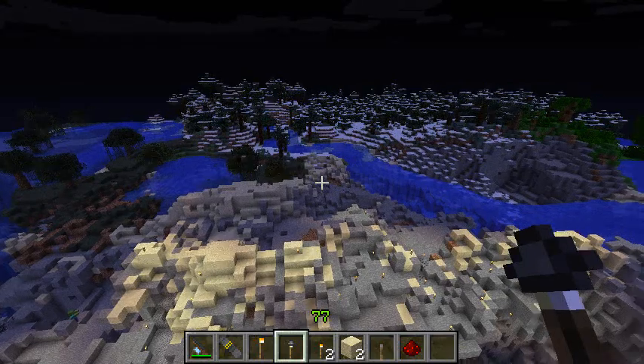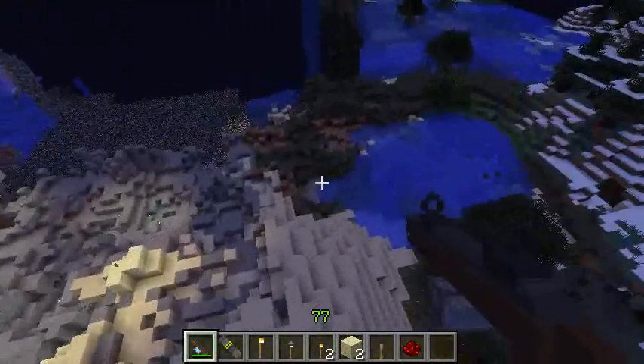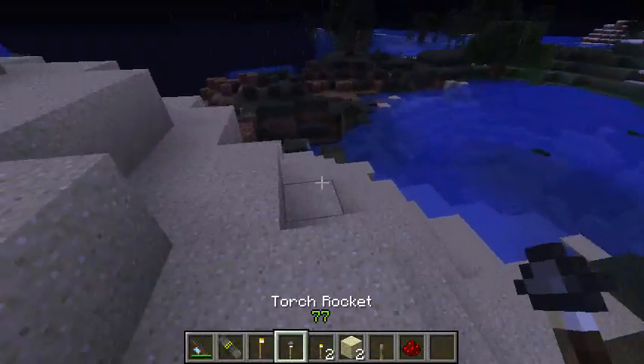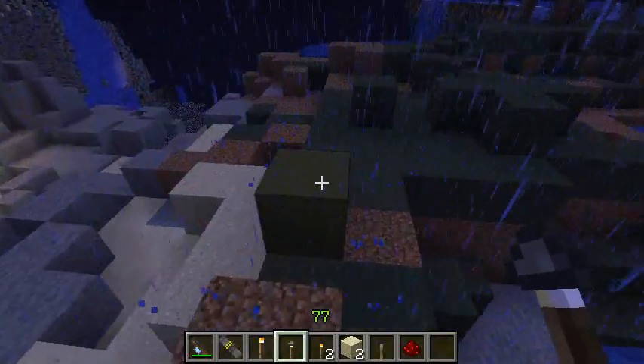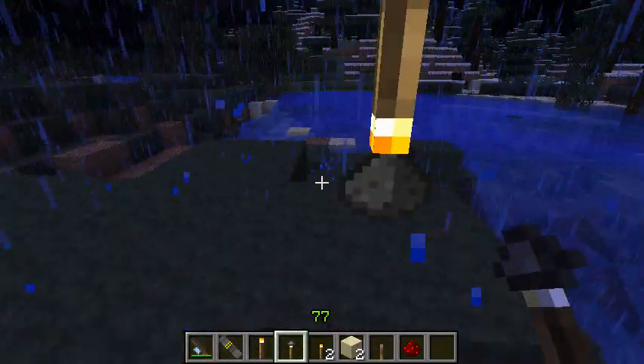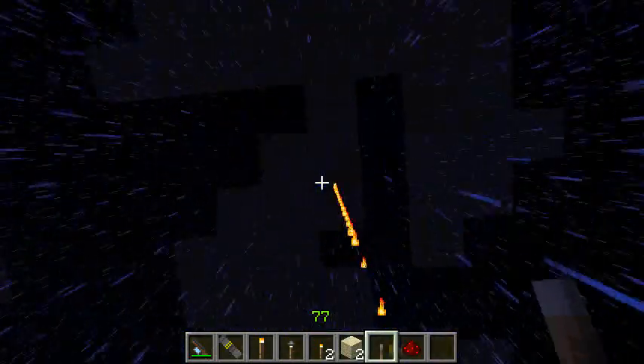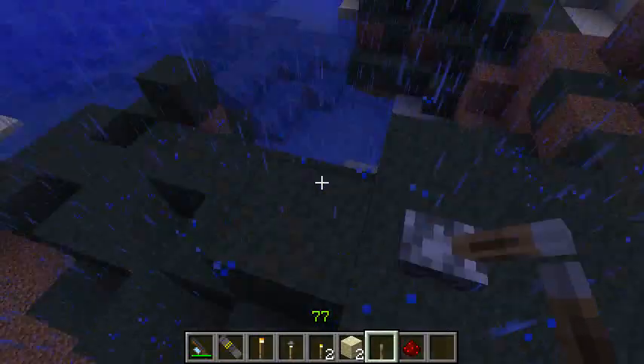Anyway, what else is in this mod? The last effect of a torch gun is that you can have this torch rocket. So you can light it off with redstone, and that will come down somewhere as a torch.